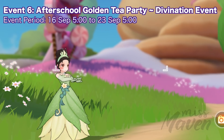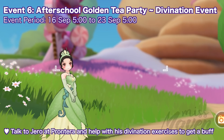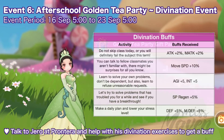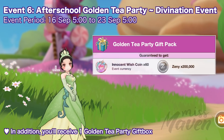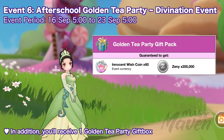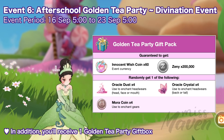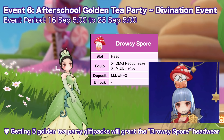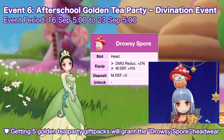Up next, we have a divination event from September 16 to 23. Just talk to Gero NPC at Pontera Square and help with his divination exercises to get one of the following buffs. In addition, you'll receive one golden tea party gift box which you can open to get 60 Innocent Wish Coins, 200,000 Zeny, and one of the following items randomly. Getting a total of five golden tea party gift packs will grant the event-exclusive Drowsy Spore Headwear. This can be claimed from the event puzzle interface.